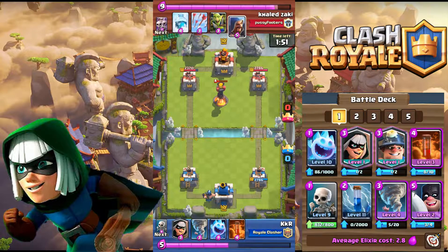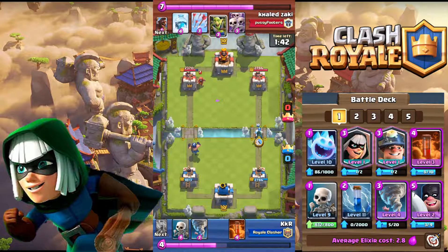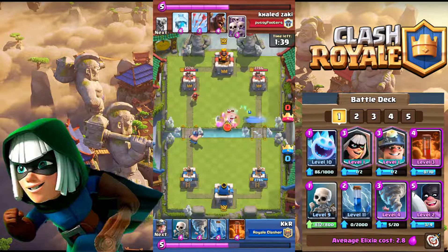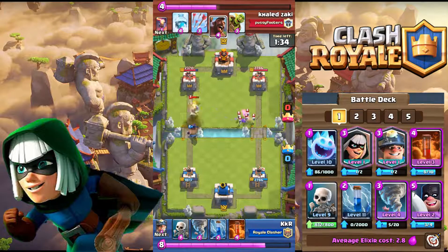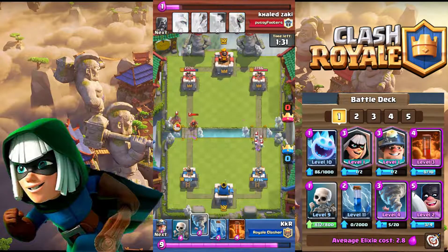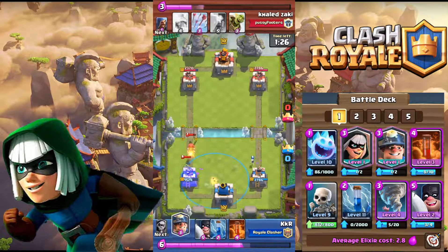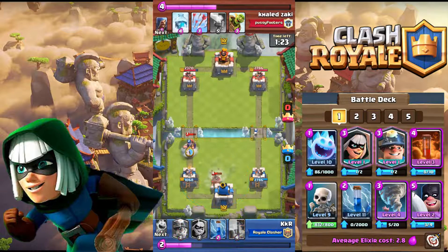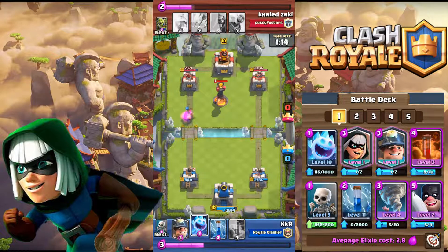Your third and fourth cards are Executioner and Tornado. This is your main defensive combo — with Tornado and Executioner you can shut down any push. Executioner is also a great spell-bait defender, and Tornado can activate your King Tower for just three elixir and clear swarms in an emergency. This combination is very versatile with no replacements. Your fifth card is Poison, which also acts as a win condition — it clears both air and ground swarms anywhere in the arena and is usually used alongside Miner and Bandit. No replacement for this card either.